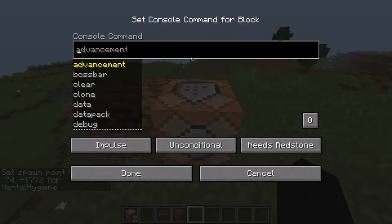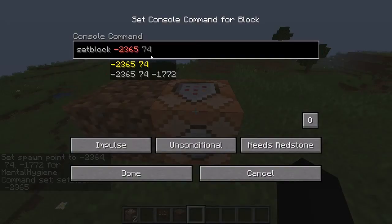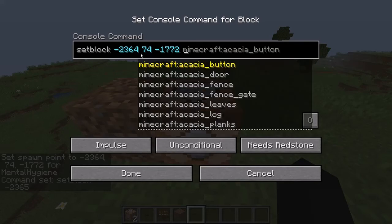And then I come over here, and it's just setblock — it's really not that hard of a command. And you choose where. Just double check as to where. So it's 64. How high? Oh, that's 74. And negative 17, 72.